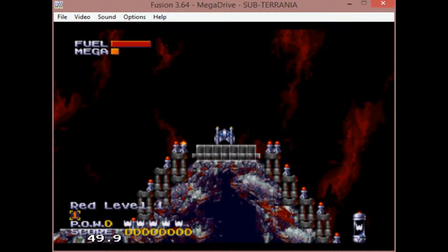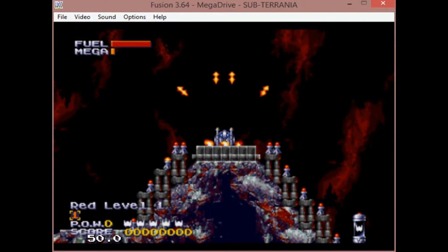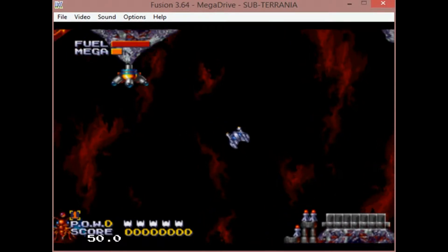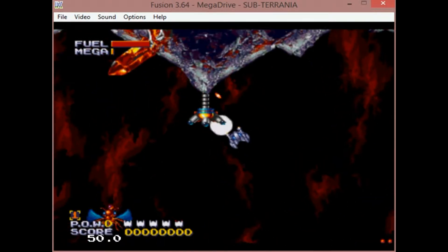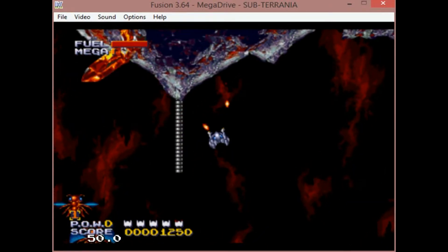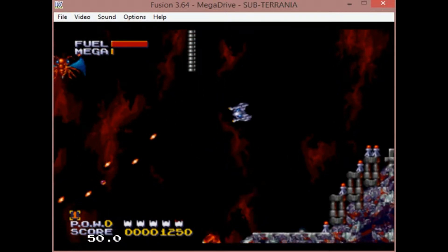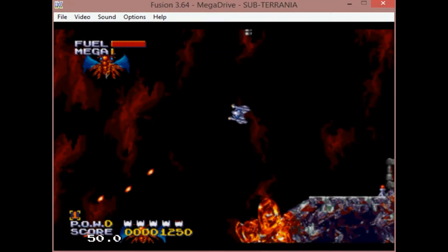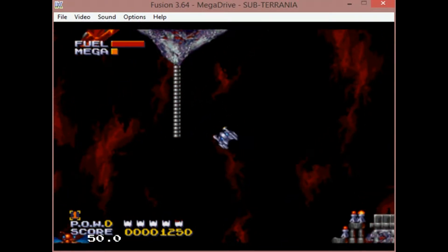The story is as follows: your underground mining colony has been attacked by an unknown alien race. Lucky for you, the colony has an experimental attack ship that you must use to save your colony.